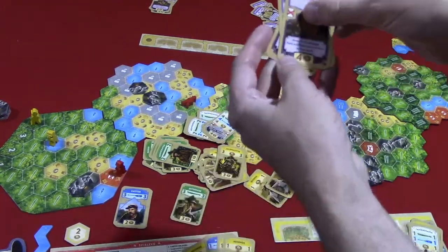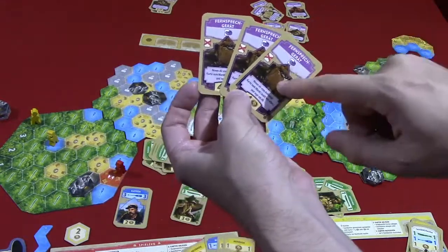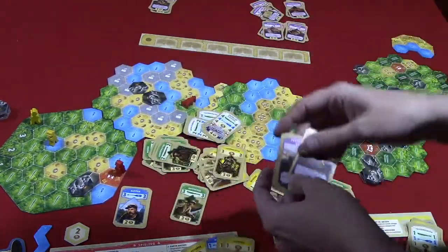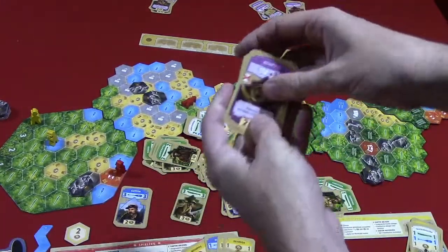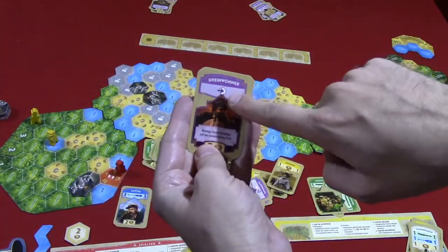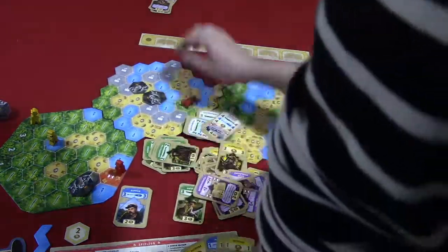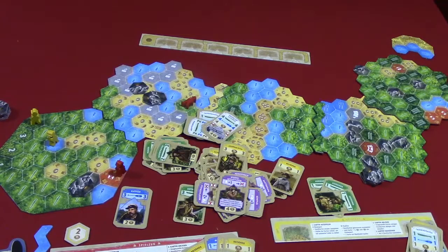There are special cards with some German text, but the iconography makes text largely irrelevant once you've learned them once. The camera card lets you discard it, play it normally, and then take any card from the current or future market. Another card lets you draw two additional cards on your turn; a more powerful version lets you draw three but is one-time use. One card lets you move into a space without paying its cost. Another adds two cards to your hand and lets you discard two cards out of the game; a weaker version adds one card and discards one out of the game.